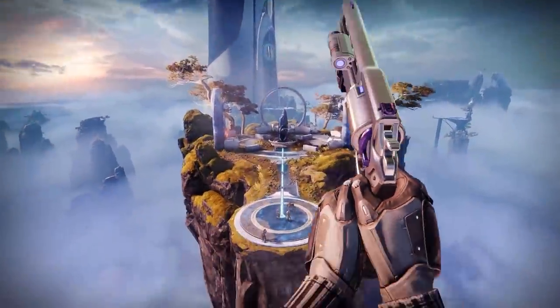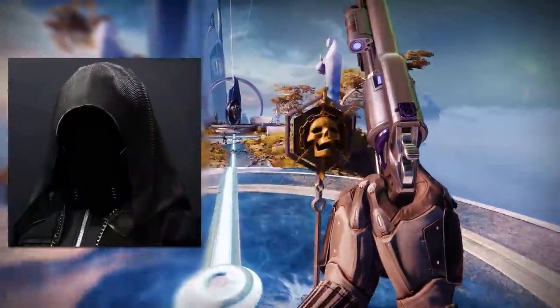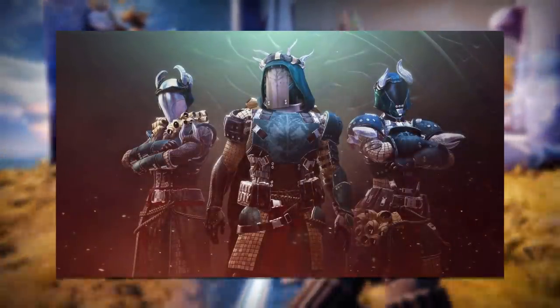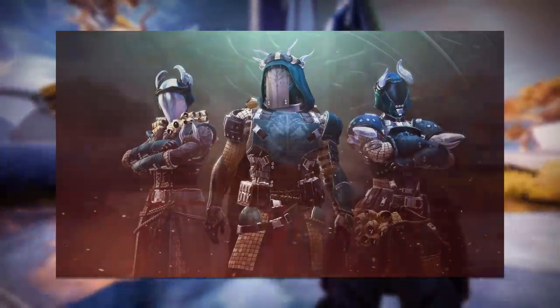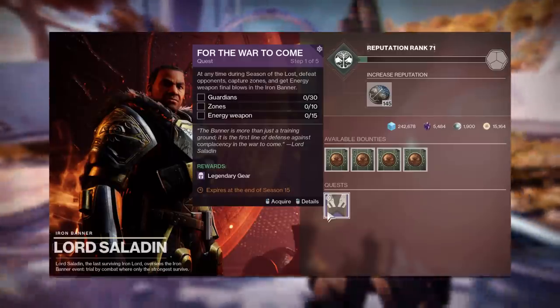Yo guys, what's up, it is Krips, and today I'm going to be showing you all a new way to make a faceless hunter look. This is using the new iron banner set introduced this season, the iron forerunner, and you can currently get this set by completing iron banner matches and also the iron banner quest.